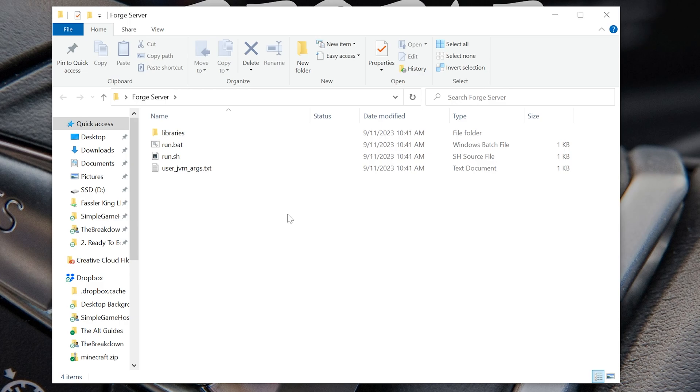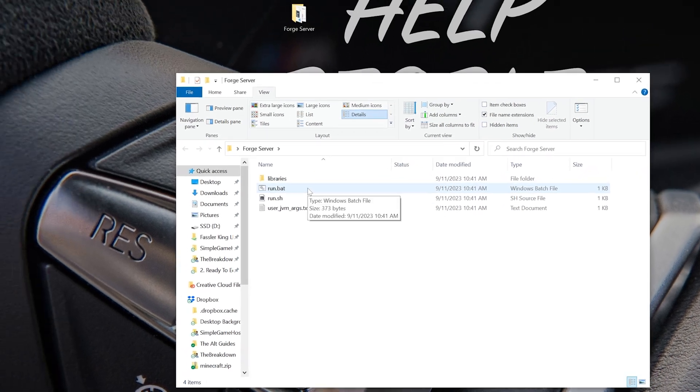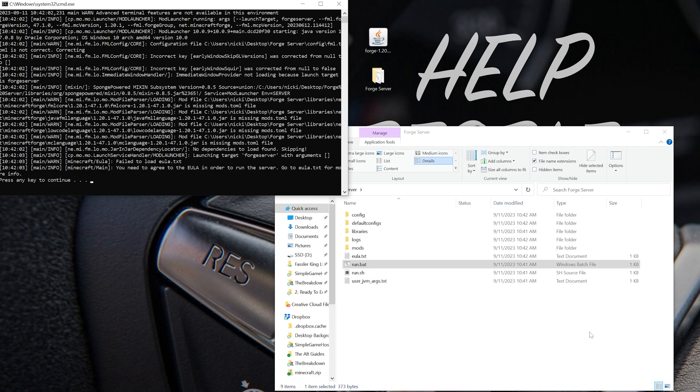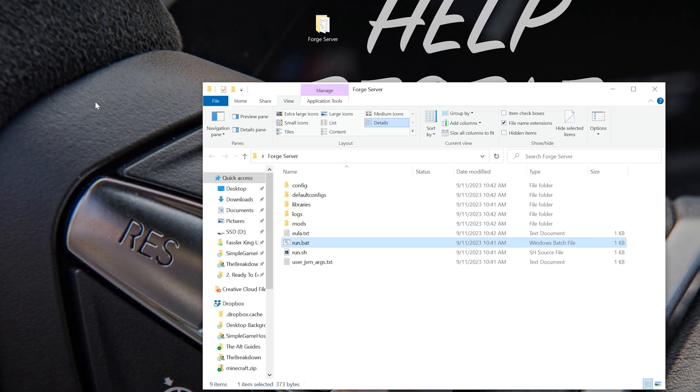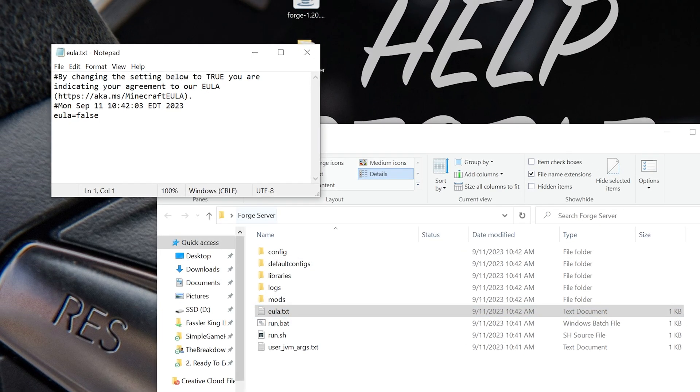Just sit and let this install. Once it's finished, click OK to close out. If we open up the Forge Server folder, we have some files and folders. There's a Run.bat file — it's the Windows Batch file type. Double-click on that Run file to start your server. It's going to attempt to start but will fail. A few files will be generated, specifically the eula.txt file. Open that up, and assuming you agree to the Minecraft EULA, change eula=false to eula=true, then click File, Save.